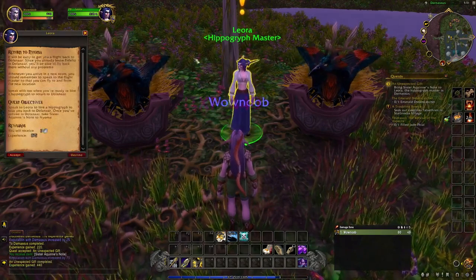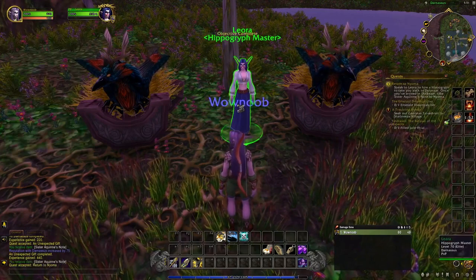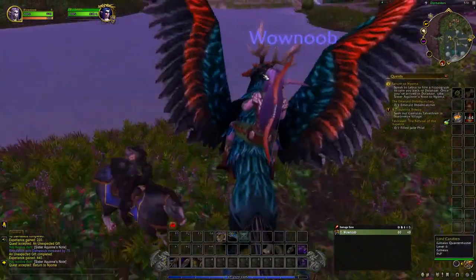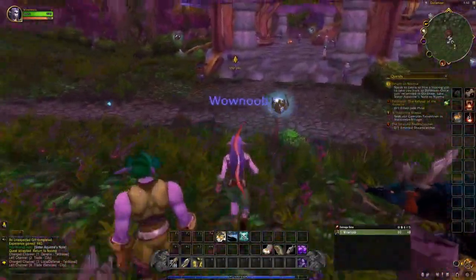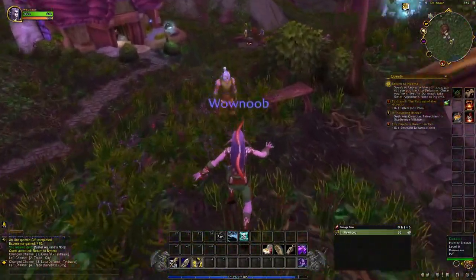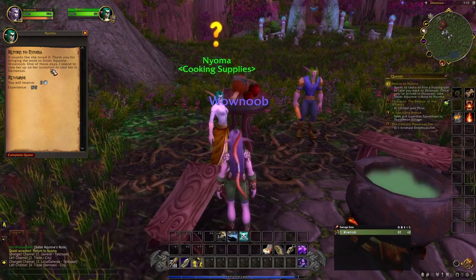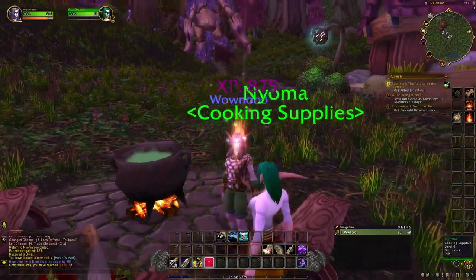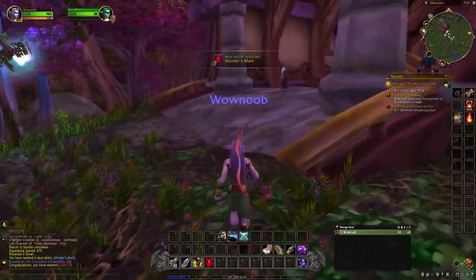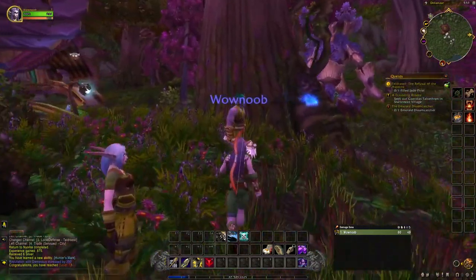Are you ready to return to Dolinar? Yes, we are. We want to hire another hippogriff to take you back to Dolinar, and then we'll turn in that same note again. It's like you're a messenger boy right now, and we're using it as a way to get used to flight paths. We have landed back in Dolinar — that was a fun little adventure. We're going to go back to the cooking trainer to turn in our quest. Sounds like she loved it: 'Thank you for bringing the book to Sister Aquany, WoW Noob.' Boom — we even leveled up and got a new ability. That's pretty much everything we wanted to explore in the town: vendors, the innkeeper, professions, and flight paths to Darnassus.